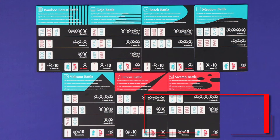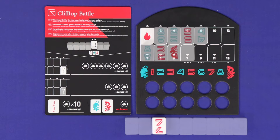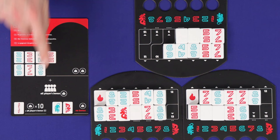Tiger and Dragon comes with 10 different battlefields, each giving different tactics and scoring. The blue ones play simplest and the red ones are more advanced. In Fog Battle, the winning tile is worth points equal to its number value, with the exception of the 1 which is still worth 10. In Cliff Top Battle, each player chooses one tile to reveal at the start of the round — winning with that tile scores six points, winning with any other scores three, with ones, tigers, and dragons still fulfilling their normal scoring. In Cave Battle, the winning tile doesn't matter and is always worth two points; however, you gain the 1-rotation bonuses from all players, not just your own.